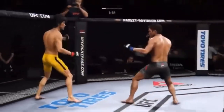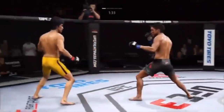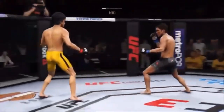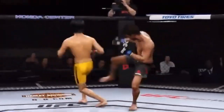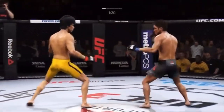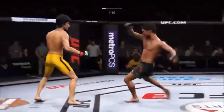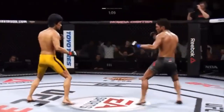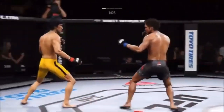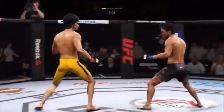Under two minutes to go in a back and forth first round here. Able to land to the body there with the left kick. Both men exchanged. Went for the inside leg kick. Nice outside leg kick there. Lands a strike there. Give me that hook and a high kick. He's landed a huge right hand. Really swung everything into that kick, but fell short. A nice inside leg kick landed there by Lee.